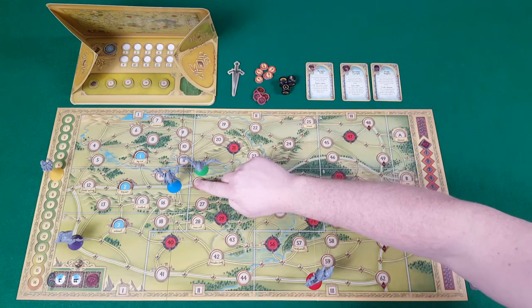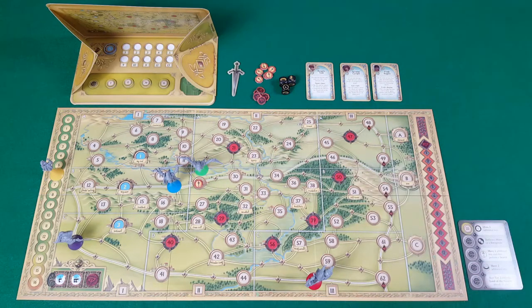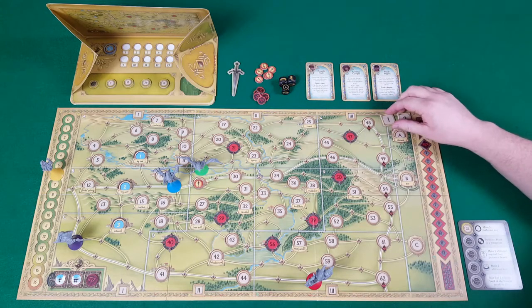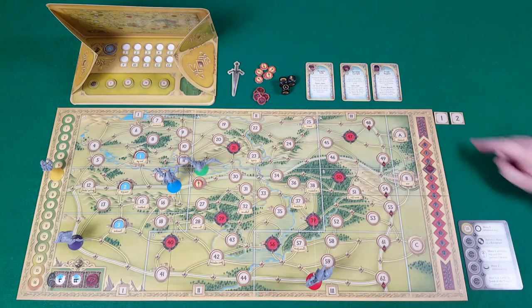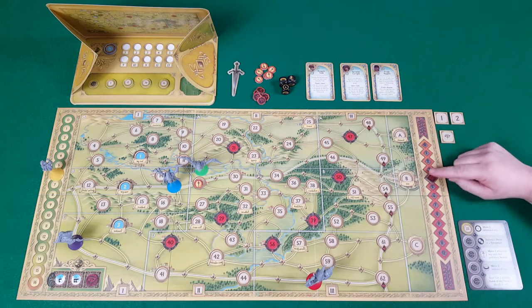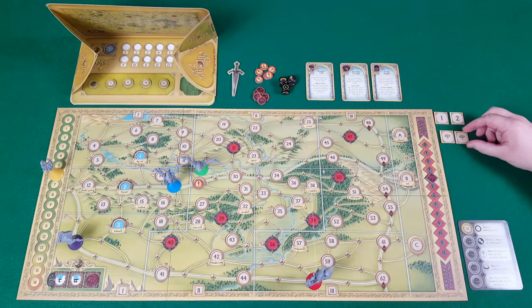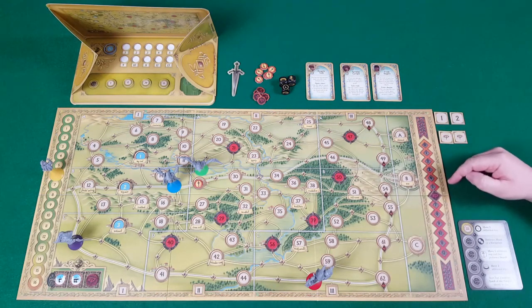During a hunt encounter, you count how many Nazgul are adjacent, and Frodo pulls corruption tiles equal to that number — his corruption goes up by that amount. Usually the tiles have numbers on them, however there are also Eye of Sauron tiles. For each Eye of Sauron tile pulled, you add corruption equal to the number of tiles drawn so far — for example, on the second one you'd gain two, putting Frodo up to six corruption.